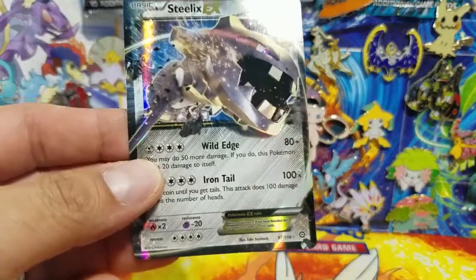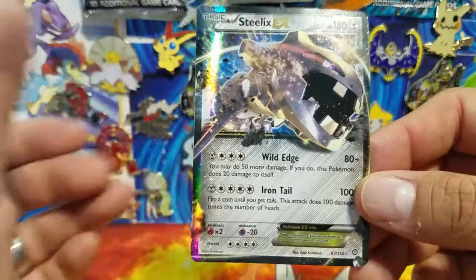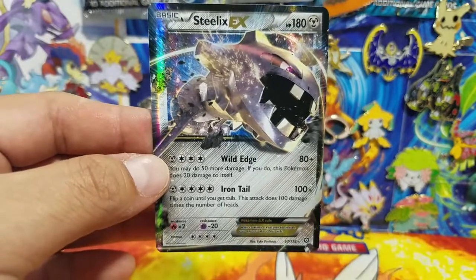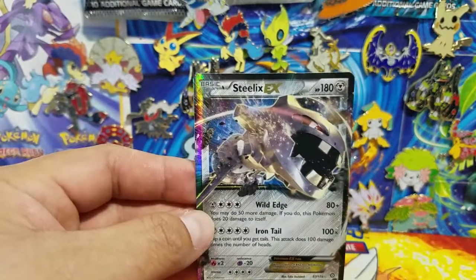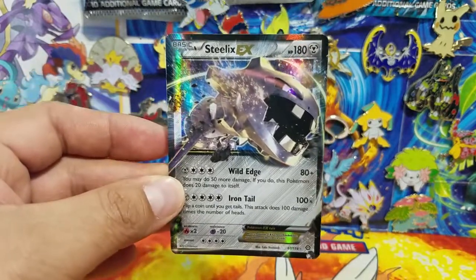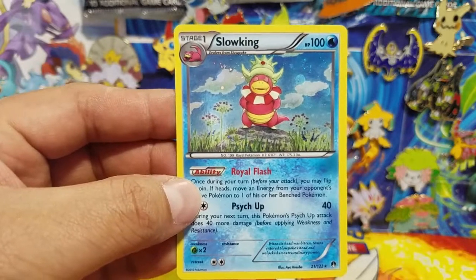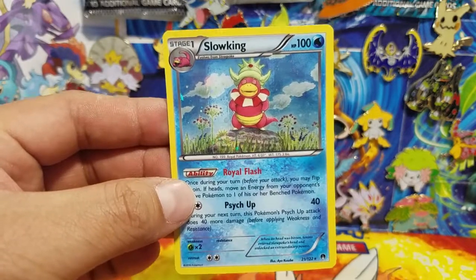Here is the first promo card — though it's actually not a promo card, since the Steelix EX came out of a Steam Siege pack, number 67 out of 114. These cards are actually following the Pokemon GO game — the Pokemon being featured all have special conditions or items needed to evolve them. For instance, the Slowking here actually needs a King's Rock to evolve.